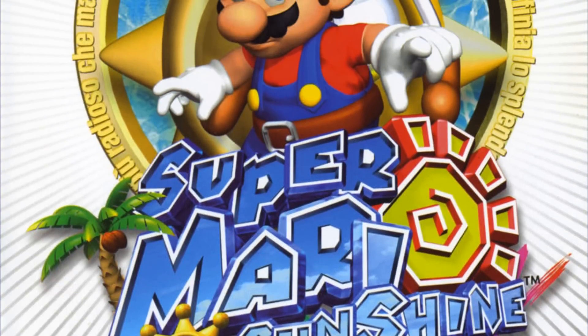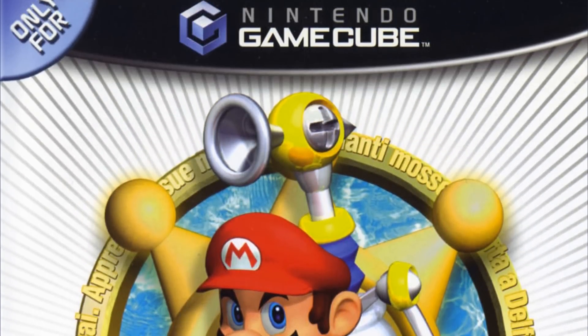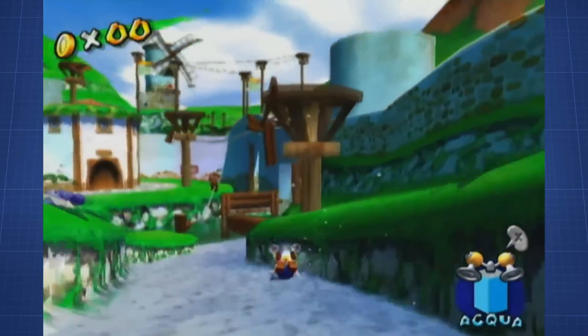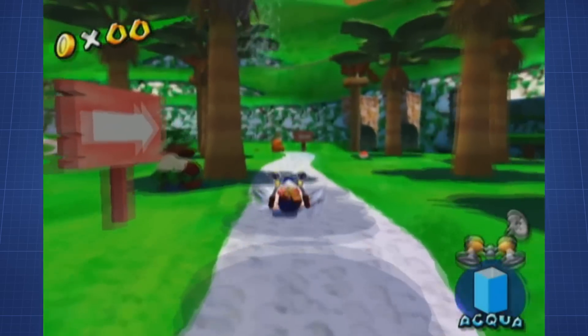Super Mario Sunshine is one of the most popular and most exciting speedruns in the entire world. Not only does it contain fun, but also fast-paced 3D platforming elements. The combination of this with Fludd turns this game into one of the most fun speedruns to play and to watch.